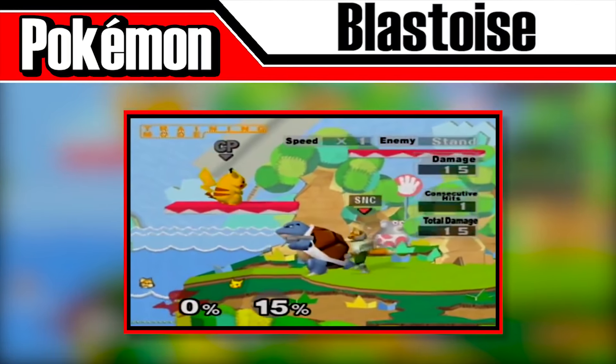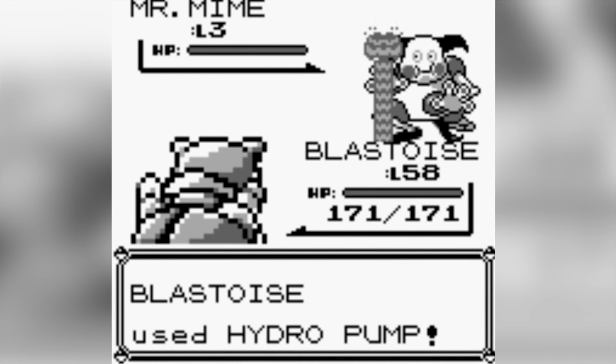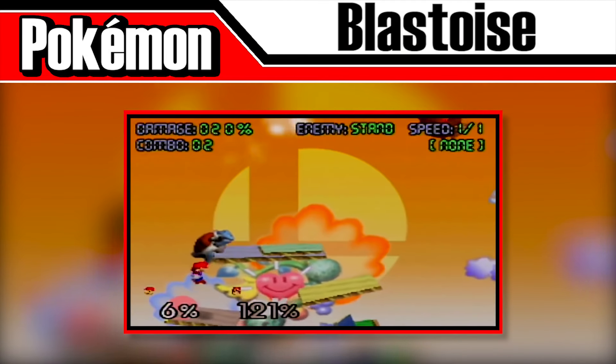Now it's time for Blastoise! Blastoise uses the move Hydro Pump, where it basically starts firing blasts of water from the cannons on its back. It moves back slightly with each blast of water, and it can actually fall off the stage. Each blast of water will push the opponent towards the side of the stage, along with dealing moderate damage — it does 6% per hit in Smash 64 and 8% per hit in Melee.